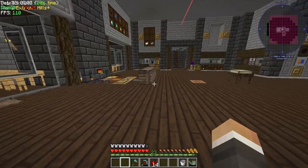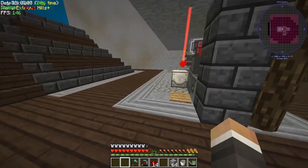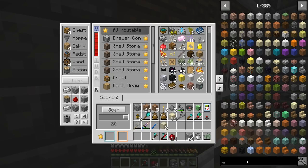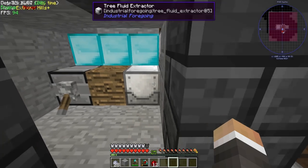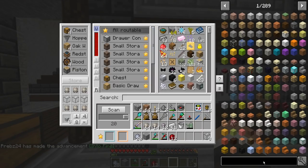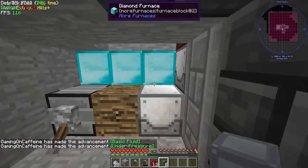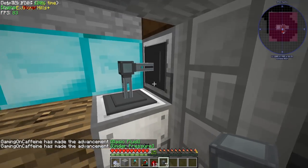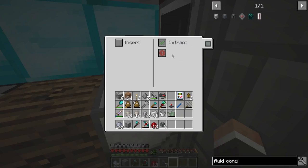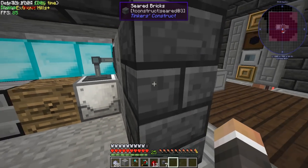To do that I'm going to work with Ender IO pipes and cables. We used energy conduits last time for powering our igneous extruder. Conduits can do it all in one block - that's the plan. First let's grab some gravel. Our stoneworks factory comes to the rescue here - we have a full stack of sand ready to go. We probably don't have any clay which is something else we should automate soon. Let's craft up some pressurized fluid conduits.